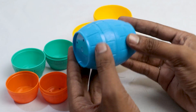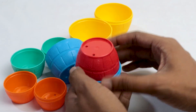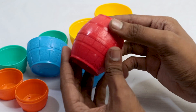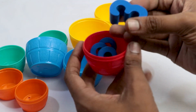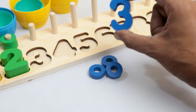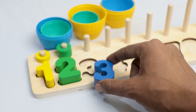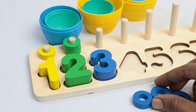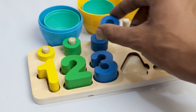Blue stacking barrel — let's open! Oh, here is also a stacking barrel and it's color red. Let's open, let's open, let's open! Oh, here is our letter — it's letter three! Can you say where should I put this letter three? It's here! Let's count three: one, two, and three.